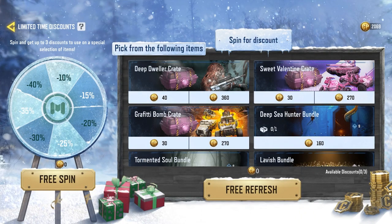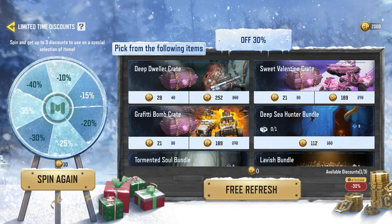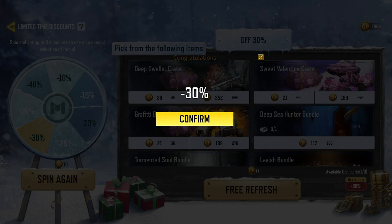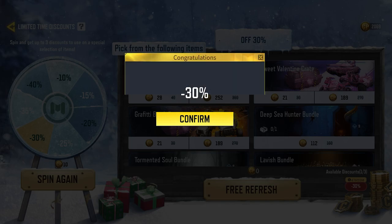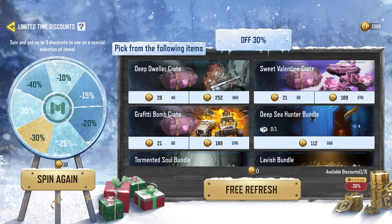So what is this and how does it work? Let's find out. When you click on the free spin, it's going to spin for free and give you a discount. Here it shows zero court points, so it's free. It says 30% off, which means all the bundles and crates on the right side are now 30% off.